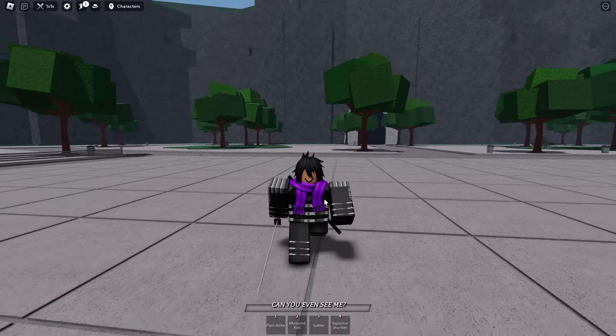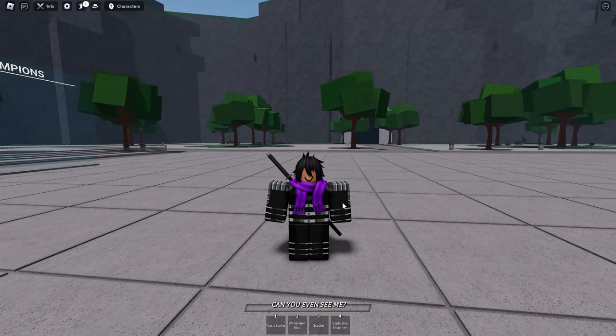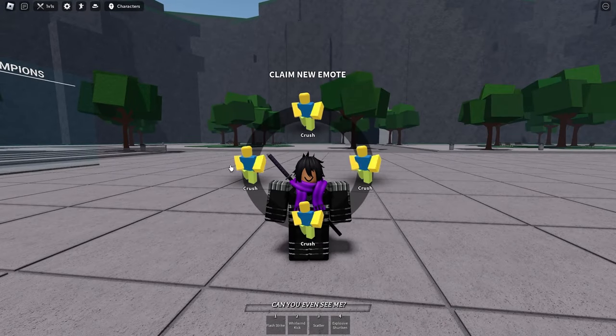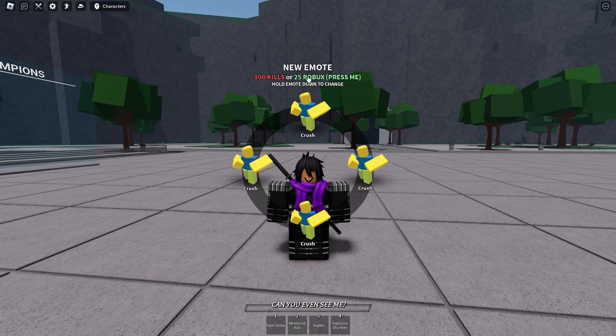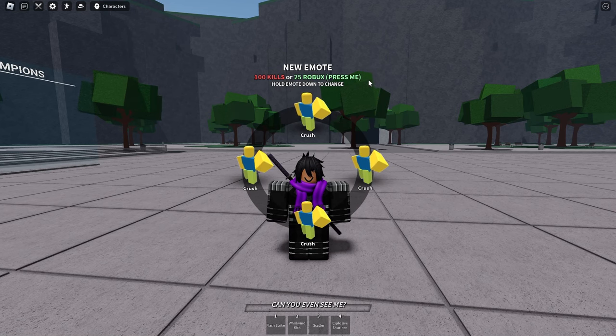Here I am on my alt account, dressed up as Sonic. If I press B on my keyboard — or on mobile press the wheel up here — you're going to see this screen. It says 'claim new emote,' and this is how yours is going to look if you've never touched the emote wheel at all. You just press 'claim new emote' and this little menu pops up.